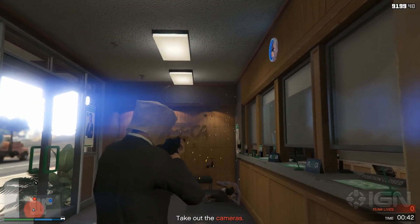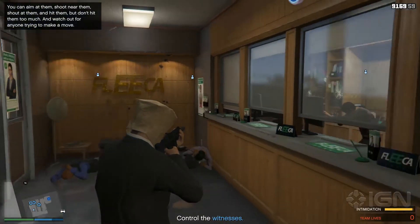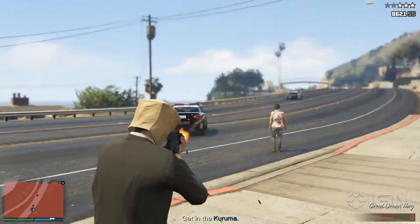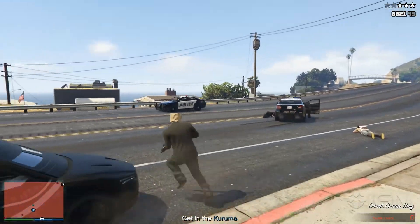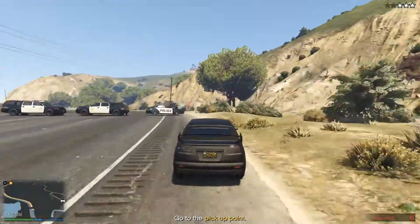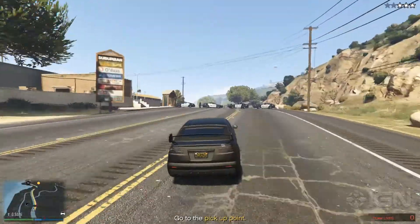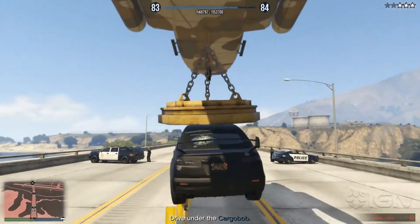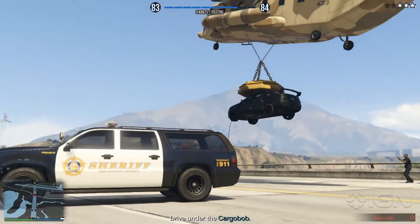Driver, you need to take out all the cameras in the bank and then shoot near the hostages to keep them off of the alarm. Once the driller finishes, shoot any cops outside of the bank and then get in the car. Start driving towards the getaway point, passing the road blocks on the right when you're able to. If there's no space, don't feel too bad about smashing right through the road block. After three road blocks, drive under the cargo bob to complete the heist.